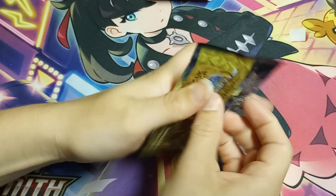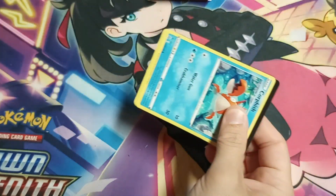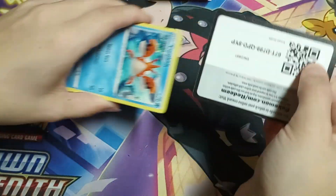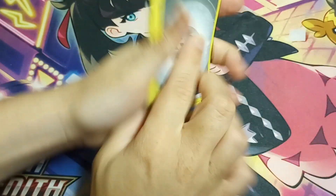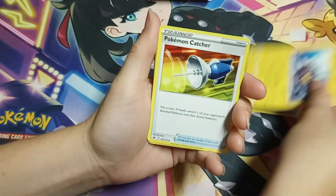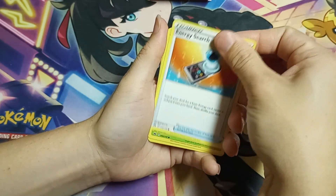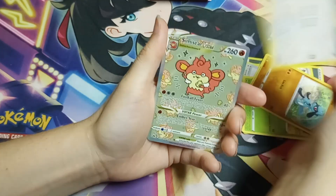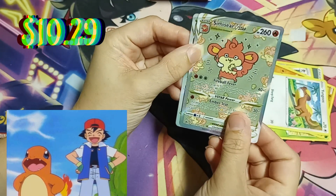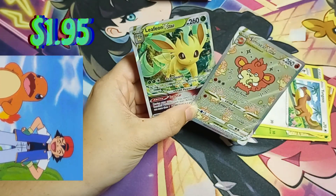Obsidian Flames — back into a set that's shown us love in the past. We'll see how it goes. There's a code. We got four to the front — steel energy, Inteleon, Pokemon Catcher, Bisharp, Corphish, Energy Search, Scyther, Ralts, Goomy. Hey, there's one we don't have! And hey, there's a Leafeon behind it — double hit! Always coming through for us, Crown Zenith.